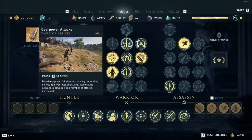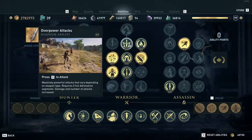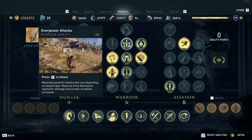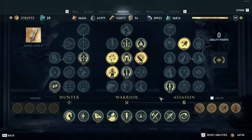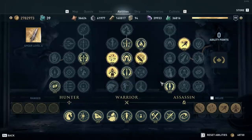It's important to put points into overpowered attacks, since this build relies heavily on it — and with that overpowered attack engraving it only costs two adrenaline segments to use the ability. The rest of the points go into passive masteries like shadow assassin, weapons master, gear master, and so on.